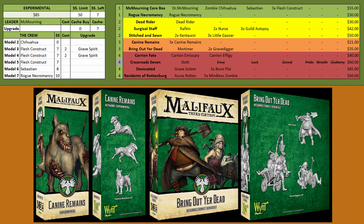Speaking of Canine Remains, they are an orange option. They're not going to survive very well but they are pretty quick and pretty cheap. You can also summon them with Sebastian, so if you want those summoning options go ahead and pick up this box.